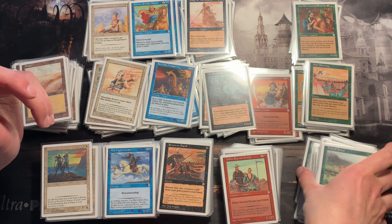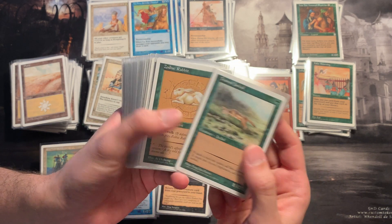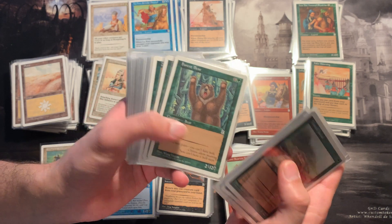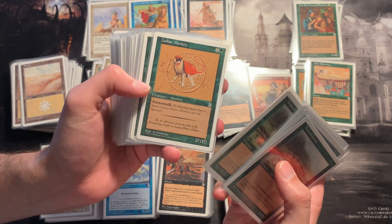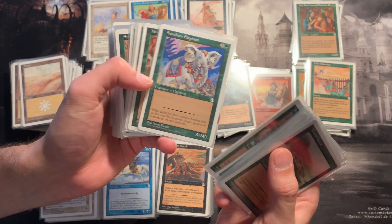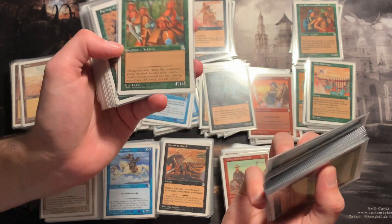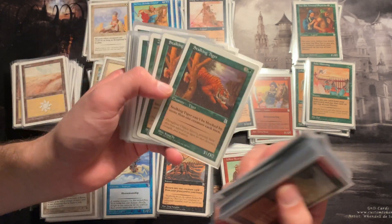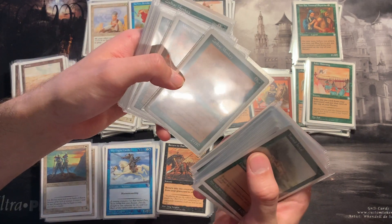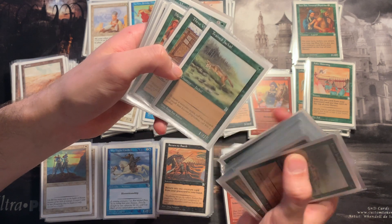Regarding the set itself, Portal Three Kingdoms is very beautiful in artwork. It's about actual Chinese history — there are stories written in the flavor texts which are actual Chinese stories. I'm not very deep into that, but I just enjoy the artwork and enjoy the little story snippets, knowing that these are actual real stories people tell in China, perhaps like the Tales of the Brothers Grimm. Maybe someone in the comments could let me know more.